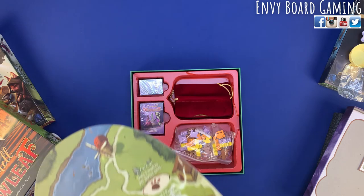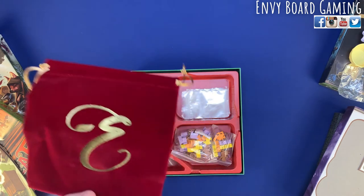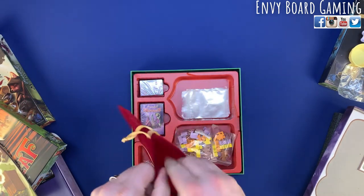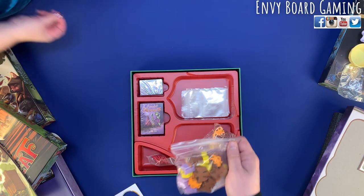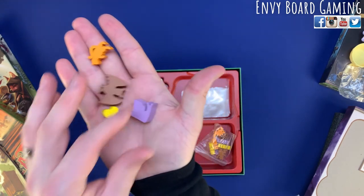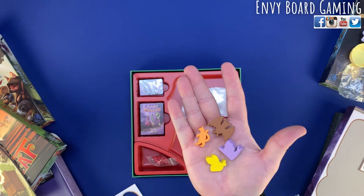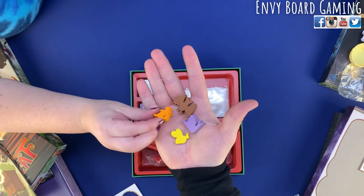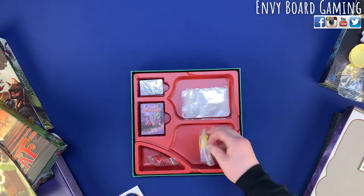We're gonna need a bigger table! Look at this sweet velvet bag — something's going to go in there. These are the extra characters. We've got bats — let's see what else. That looks like a snail, we got a bat, this looks like a bee, and then that one — what do you think? Looks like a cat. Then you have the little adventurers there.